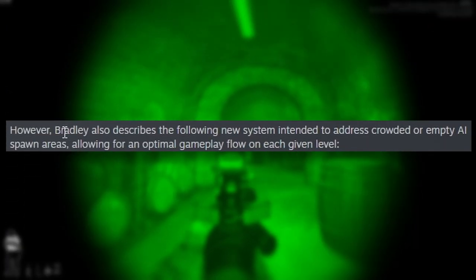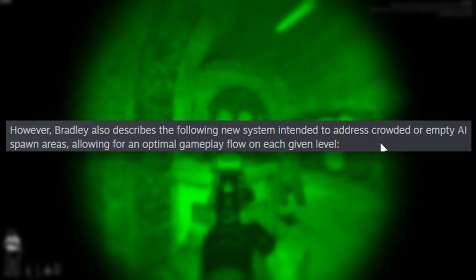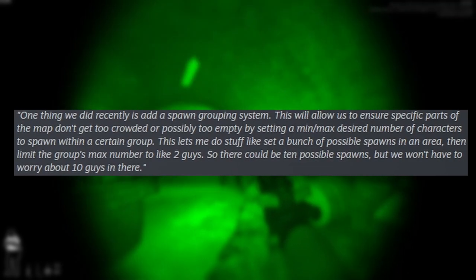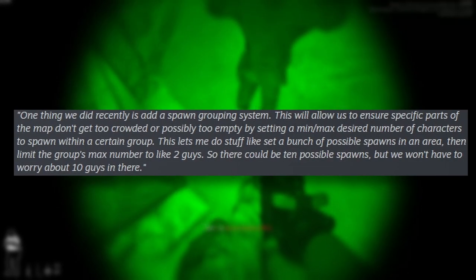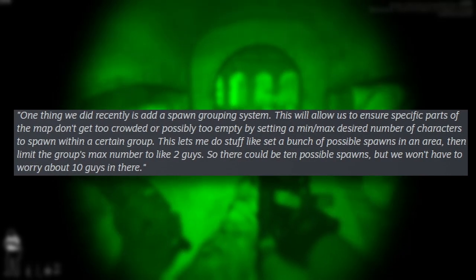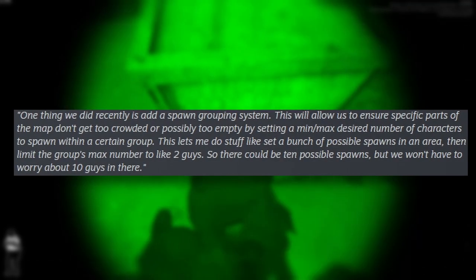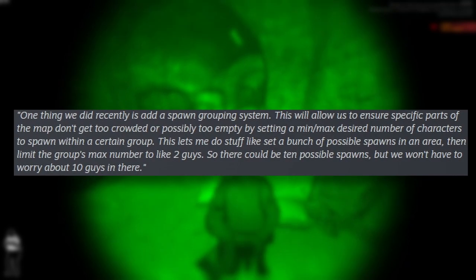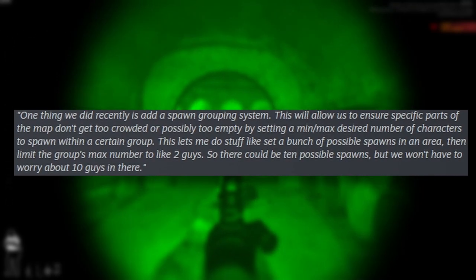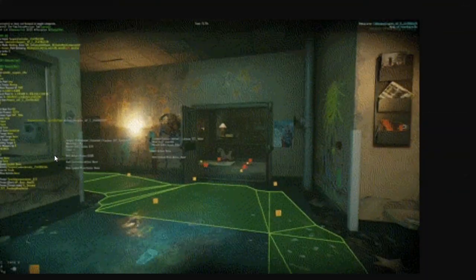Bradley also describes a new spawn grouping system intended to address crowded or empty AI spawn areas for optimal gameplay flow. 'This will allow us to ensure specific parts of the map don't get too crowded or too empty by setting a minimum, maximum, and desired number of characters to spawn within a certain group.' For example, there could be 10 possible spawns in an area, but the group max is set to two guys, so you won't have all 10 spawning there.